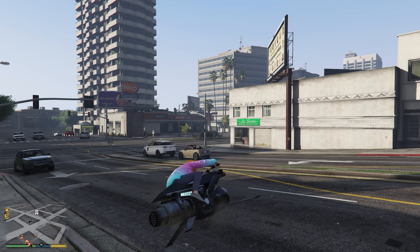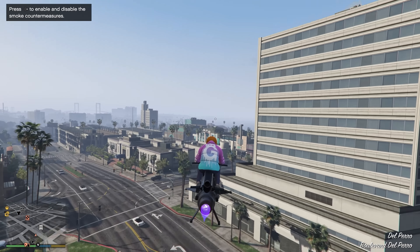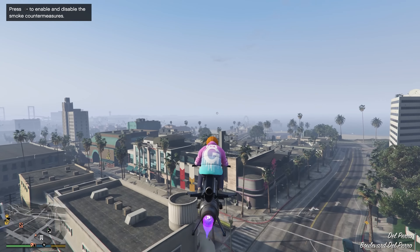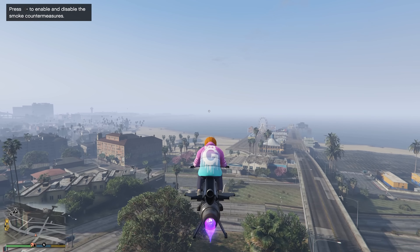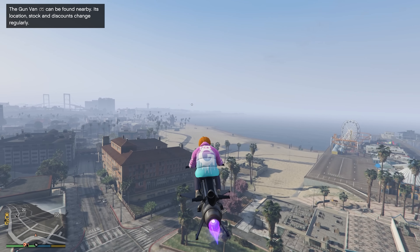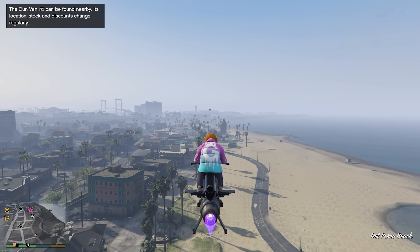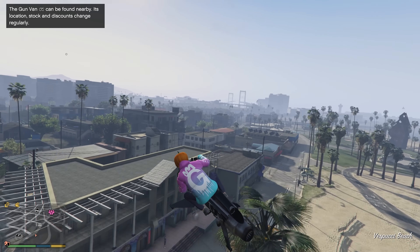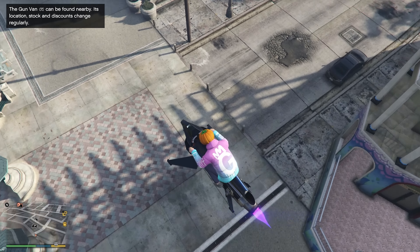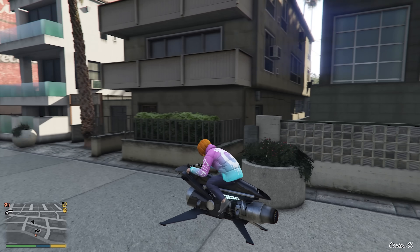So to get the SMG, you cannot go to just any old Ammu-Nation — you have to go to a gun van. And today, with the new DLC San Andreas Mercenaries, the gun van should be right over here. There it is, showing up on my mini-map. It's kind of like the rail gun in the sense that you can only pick it up at the gun van and only for a limited time, then I'm assuming it'll be gone.